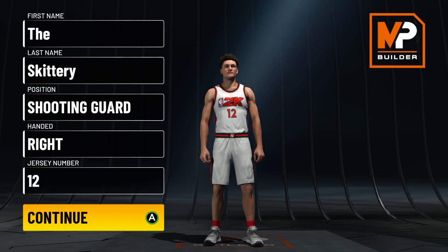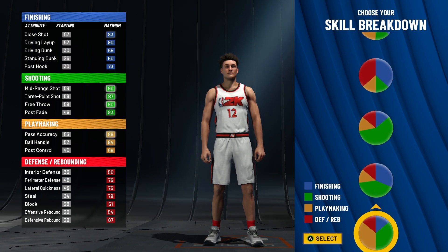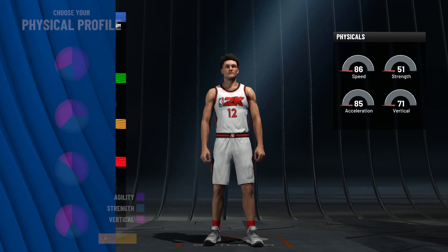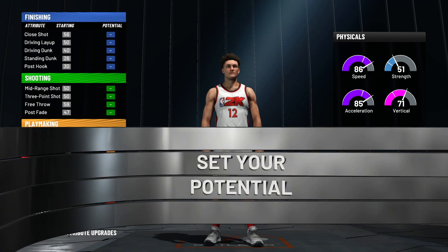Here in the builder, I'll show you how to make the build and then go back to the park. You gotta go shooting guard — everything else is up to you. Come down to the red and green pie chart, the half-red half-green. You get Hall of Fame shooting and Hall of Fame defending on this build.